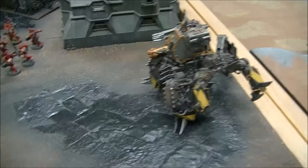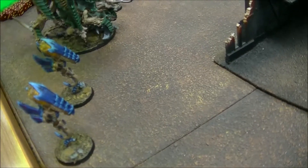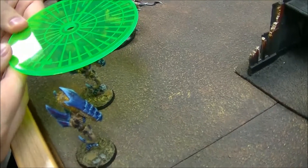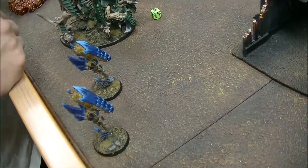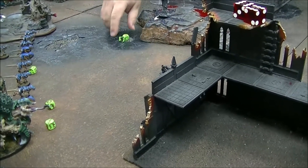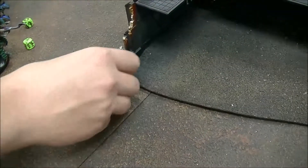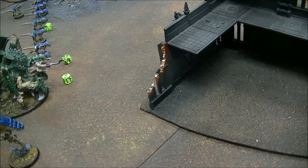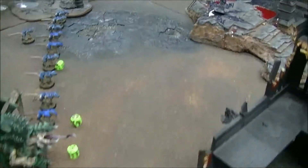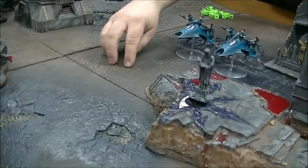How many wounds do those guys have? I think they have two - it would be instakill though. I'm gonna put a large blast template right on the one closest. You get both of those guys - they have a three-up invulnerable. Scatter - on target, two inches. Strength ten AP three. So two hits, both needing three-up invuls - one guy dies. And then I'm gonna snapshot the Reaper Autocannon at the last guy - sixes to hit, one goes through, nothing. Not lucky.